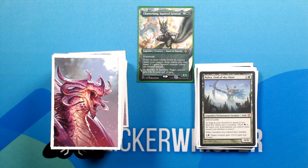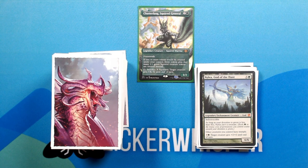Nylia, God of the Hunt — 3 green for a 6/6 Legendary Enchantment Creature God. Indestructible. As long as your devotion to green is less than 5, Nylia isn't a creature. Other creatures you control have trample. 3 green: target creature gets +2/+2 until end of turn.